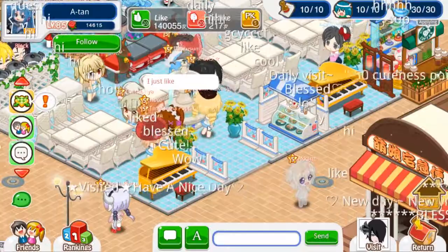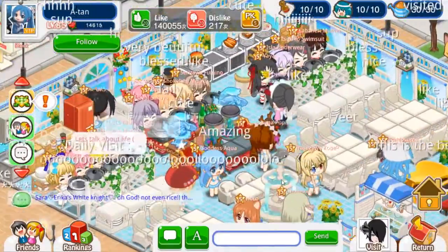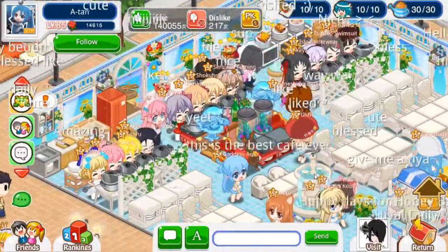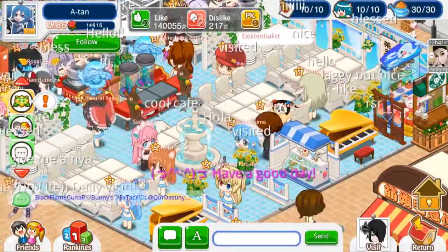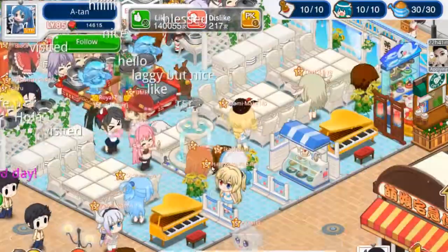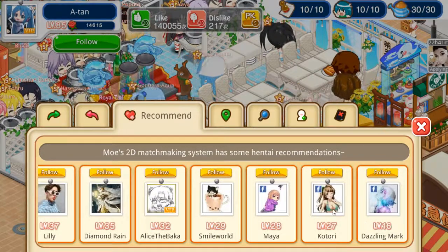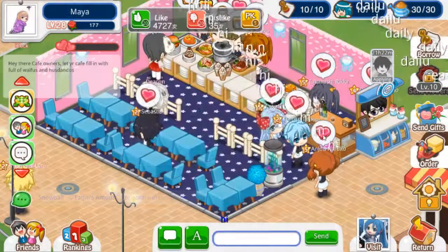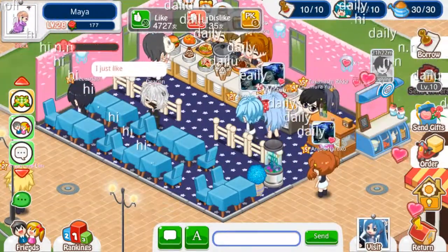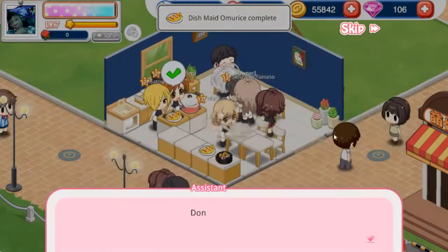Oh look, there's the girl from Black Rock Shooter. If I follow this person — actually, just go follow somebody different. Follow. Now I'll give affections. There we go. I did it again. And now I can expand. You can't just buy your way to the top either — it's still locked, so I got to level up more.